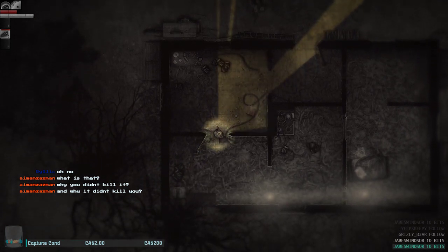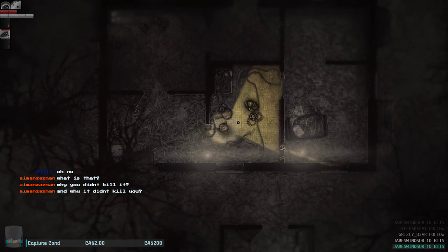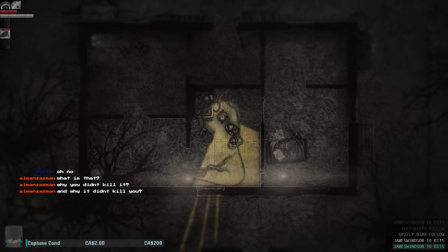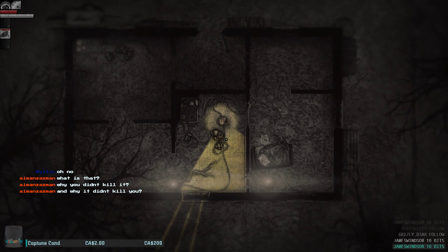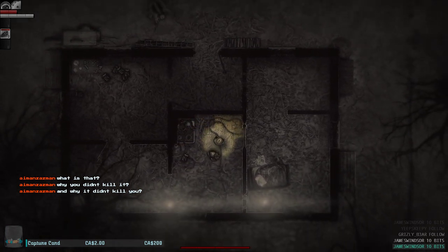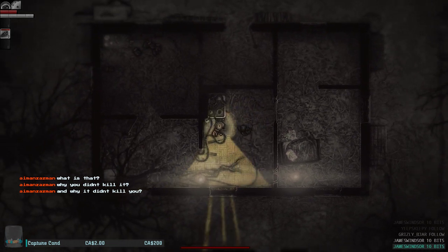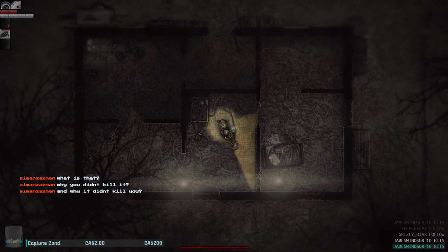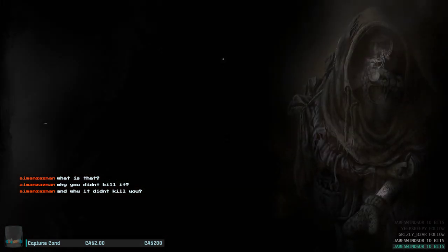Why didn't it kill me? Because the morning hit — if you can wait until morning and survive, they will back off. They're apparently savages, and during the day they're more docile. You can actually find them and kill them — in the daytime they'll run away from the light, so you can go ahead and kill them and they don't seem to hit you back. That's as far as my understanding goes.